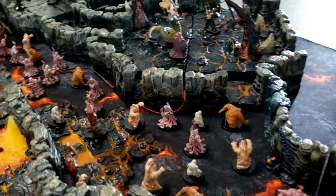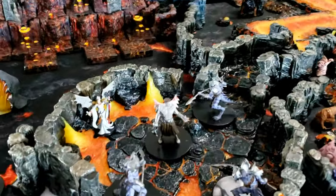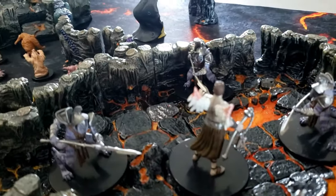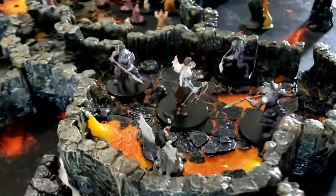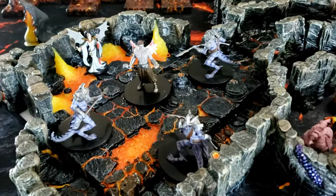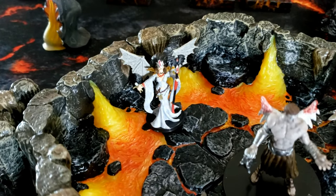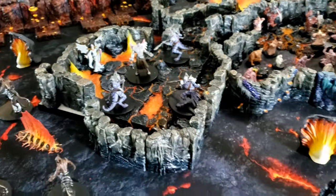Over here, I put a fallen angel. You can see his wings have been clipped and are bloody, so he can't fly. This is just one of the coolest looking minis ever. He's being tortured by these three demons at the behest of this lady who's in charge — the demonic matron there.